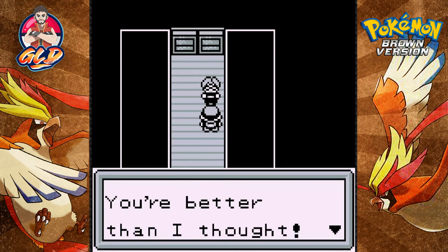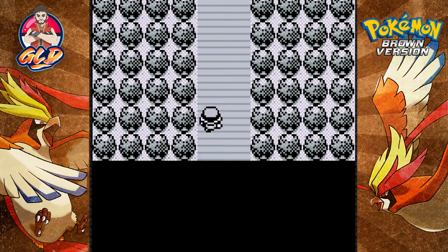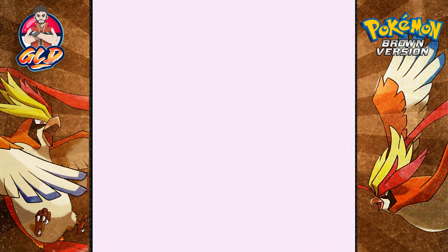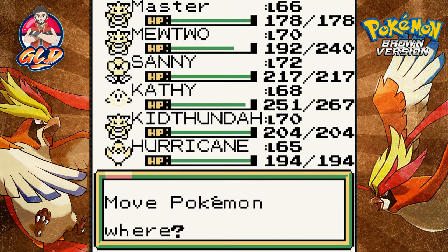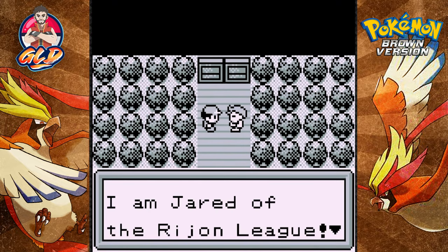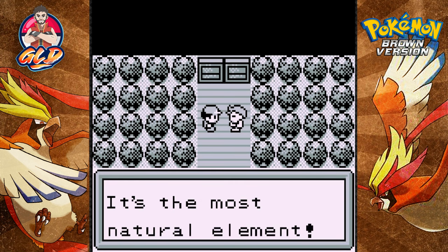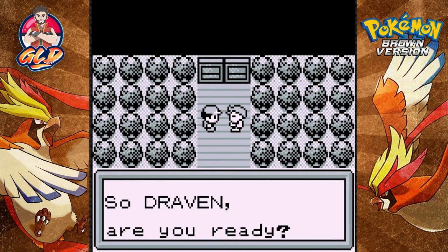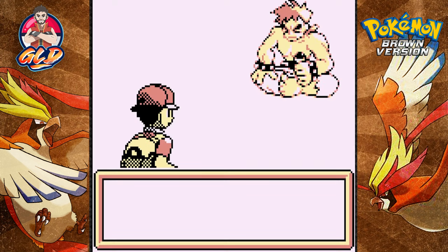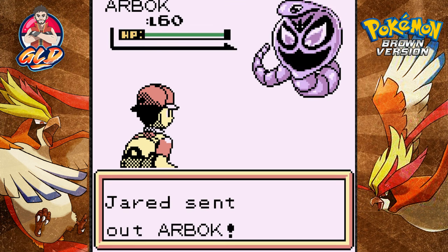After defeating Red — 'You're a better trainer than I thought, go on ahead.' So we got a fire type trainer... by the look of this it's looking like a grass type trainer. Let's go with Master. 'I am Jared of the region league, I trust the power of my poison over anything else — it's the most natural element. Draven, are you ready?' I switched out the Pokemon that could destroy this guy.